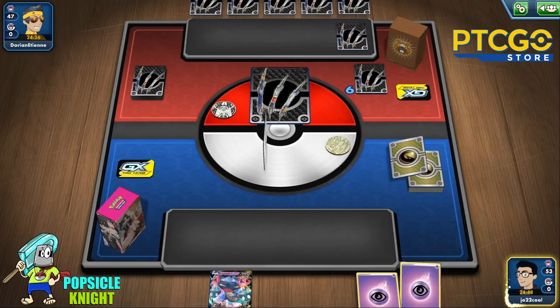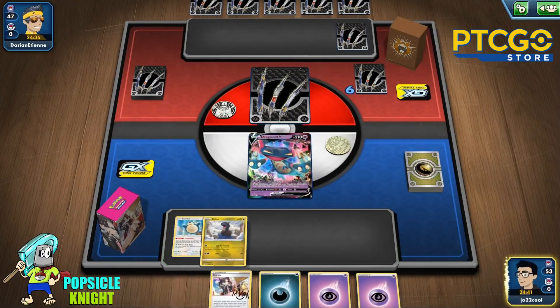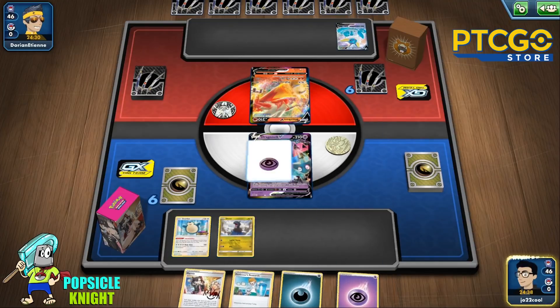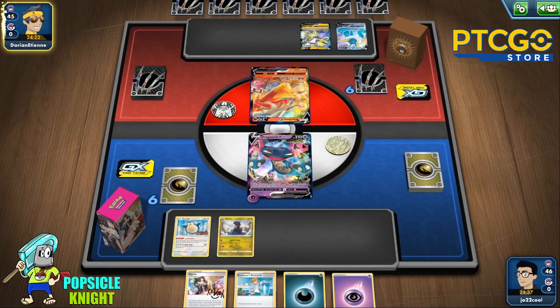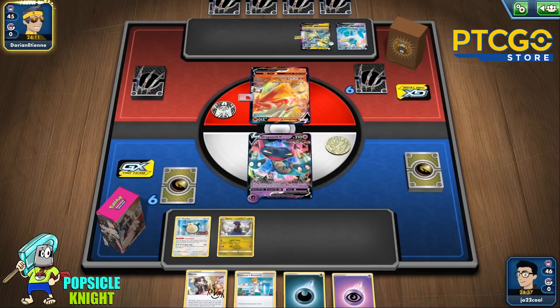We're going to mulligan. Good — we get Dragapult V and I'll put that in the active this time. We have two energies to attach onto it. We have Professor's Research which can draw us into more cards. Hopefully we get into a Dragapult VMAX and start chipping away at our opponent. This looks like a very colorful deck — it's a Rapid Strike deck; they have Fire, Lightning, and Water.